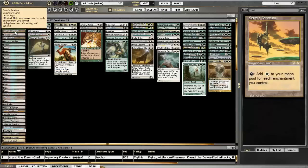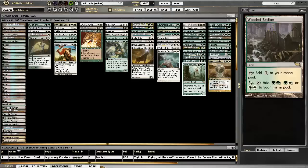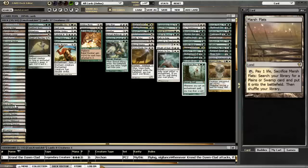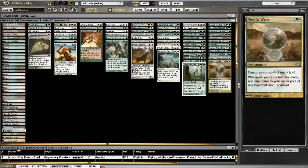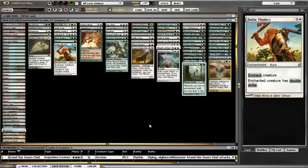Shield of the Oversoul makes Krond indestructible. We've got some fun utility lands: Serra Sanctum, Reliquary Tower, High Market as another sacrifice outlet. I did play with a couple of off-color fetch lands like Marsh Flats - I just don't like using off-color fetch lands so I only used two, just to make sure I have the right colors to cast Krond. Cavern of Souls always works to make sure Krond doesn't get countered. As you can see the creature count isn't the highest, only 22 creatures, so it's mainly a Krond-based deck.